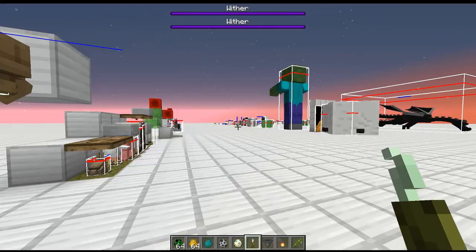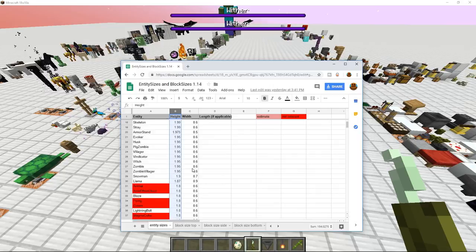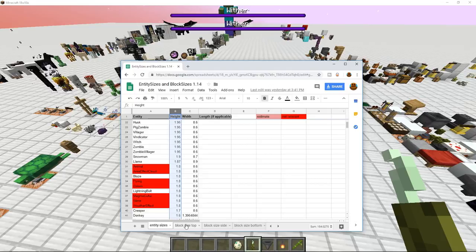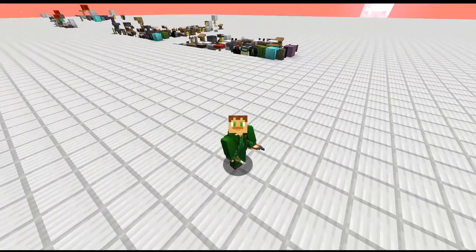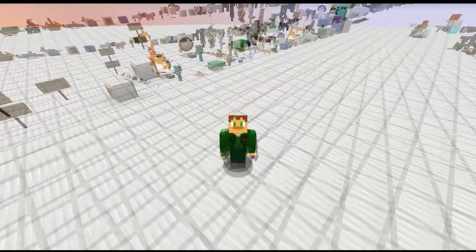One of the fellow ProTech members, Arctileptic Frog, helped me make a Google document that illustrates the different sized entities. I came in and filled in all the missing ones and categorized them exactly as you see them in my world. I will provide the world download as well as the Google document so you guys can come in and check it out. You can make comments if you see anything incorrect, and there's a tab for block top sides, block sides, and block bottom sides. All the new entity sizes as well as block sizes for 1.13 and 1.14 are included.